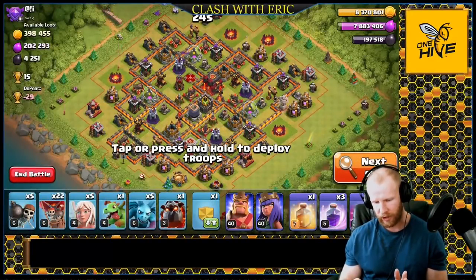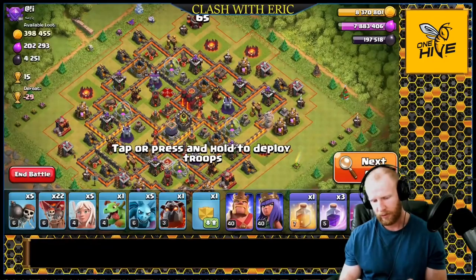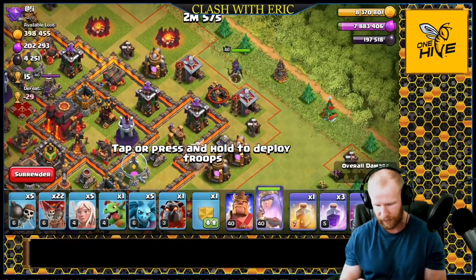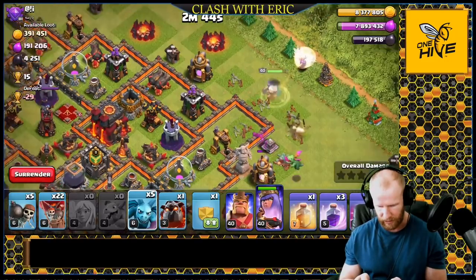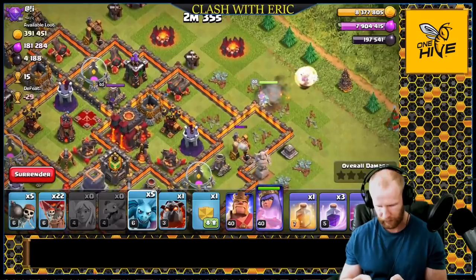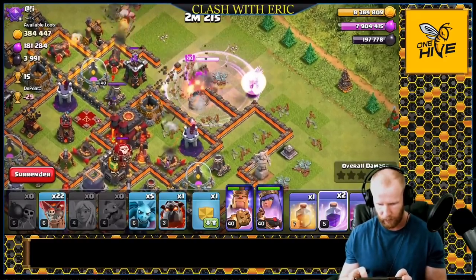Now the Queen Charge LaLoon - we send the Queen in by herself to go after the enemy Queen. This is another max base with max heroes, but the King being under construction won't affect the Queen charge. Notice the Dark Elixir Drill on the corner is only three tiles in - we'll use that as a funneling point since the Queen can reach over the wall. Throwing the Baby Dragon, punching in around the second Archer Tower, getting a wall break before the cannon goes down - getting a Rage - we're in!